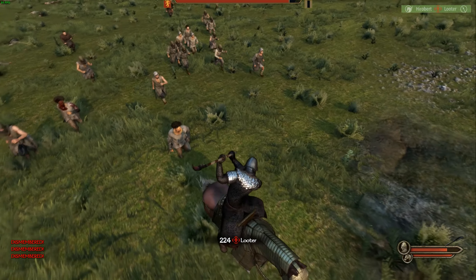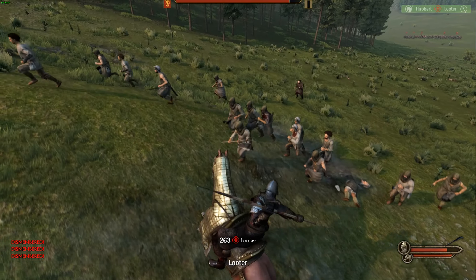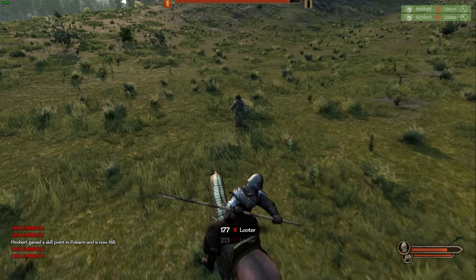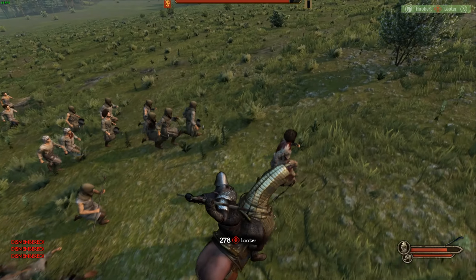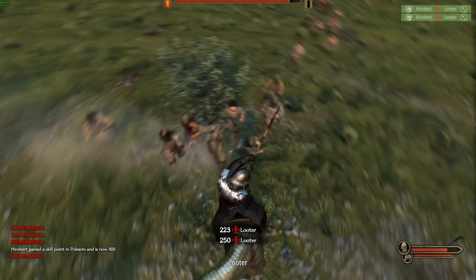Another feature we will notice after we declare war is the war report at the top of the screen, and in it we will notice war exhaustion. It is calculated by casualties, fiefdoms being taken over, villages being raided, and the duration of the war. When the kingdom ends up with 100% war exhaustion, they will automatically surrender the war and most likely pay tribute — a system to prevent a war from going longer than it should.